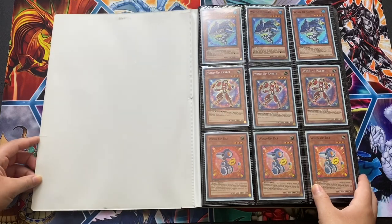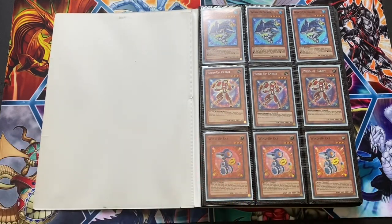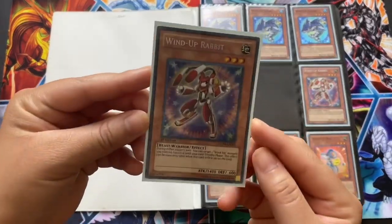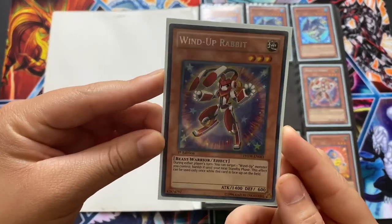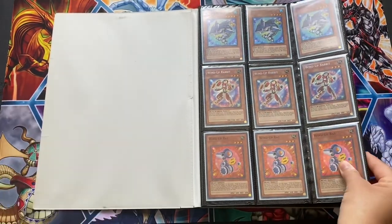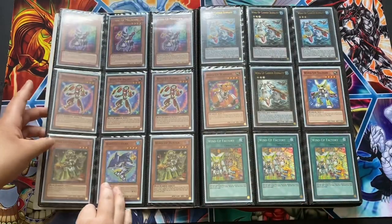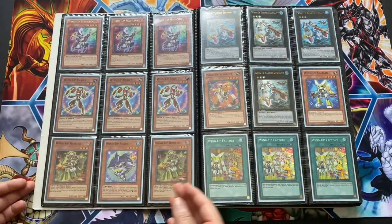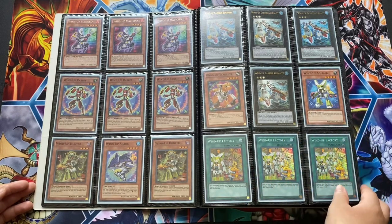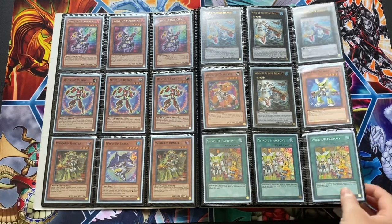Most of you guys will recognize this one — it's Wind-Ups. Wind-Ups are one of my all-time favorite decks that I've played. I remember pulling this beautiful Wind-Up Rabbit from a sneak peek at Photon Shockwave — very, very exciting time. They're also very adorable to look at. We got all your basics: Wind-Up Magician, Zenmighty, who needs to come back for this deck to become relevant again. But I know Konami doesn't like hand loops.